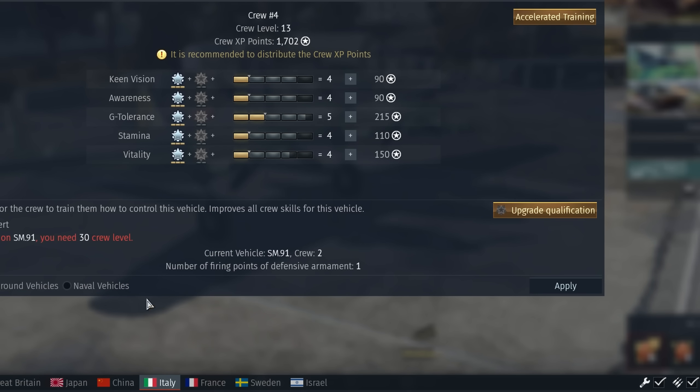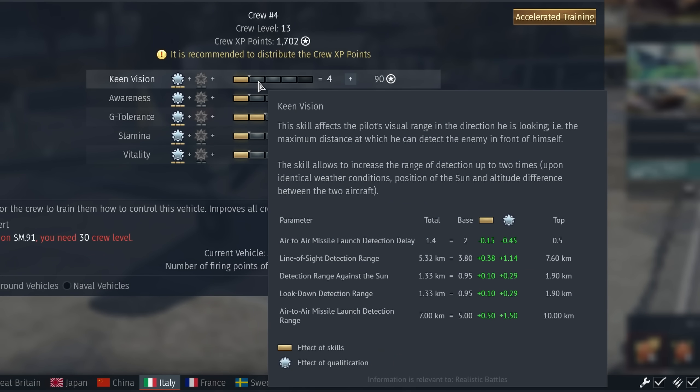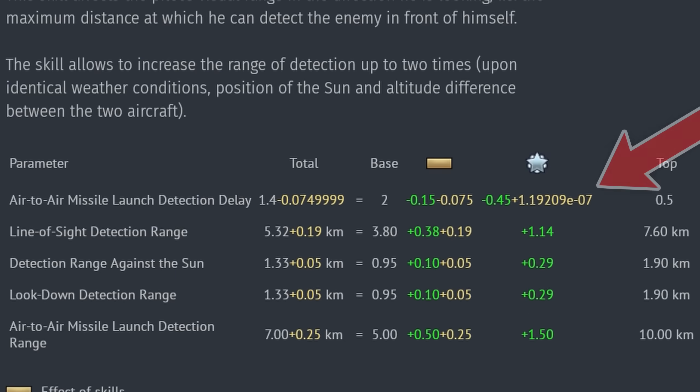For some unknown reason, upgrading keen vision on a plane with an expert crew gives it a very minuscule debuff. It's so small in fact that it's shown as an exponent of 10.